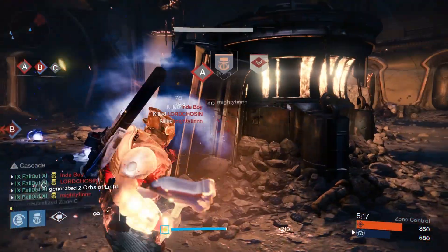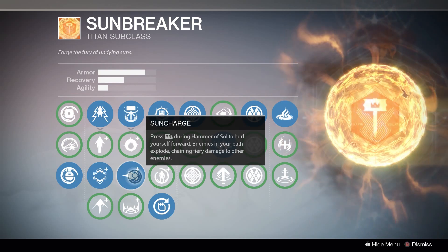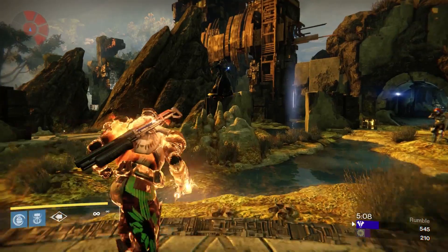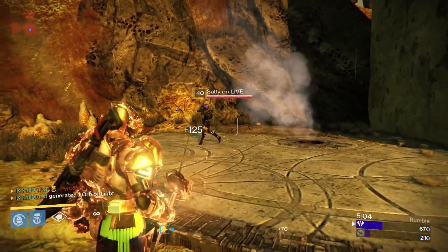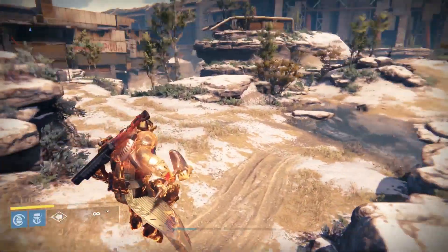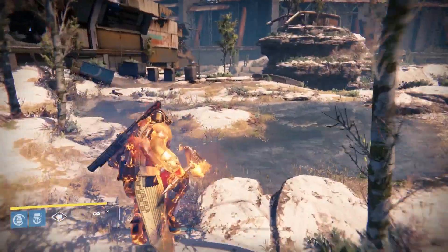The next perk is Sun Charge, which lets you charge forward during Hammer of Sol — kind of like Shoulder Charge for the Striker Titan. It has the ability to kill enemies, but I personally feel like I'd rather just smack them with a hammer anyway. You can use it to move around a little bit faster while using Hammer of Sol, which can be pretty helpful. Not a bad choice if you know how to use it well, but I don't really prefer it.